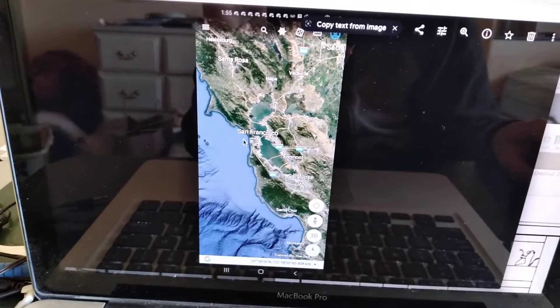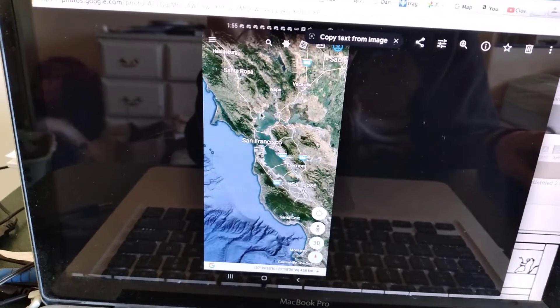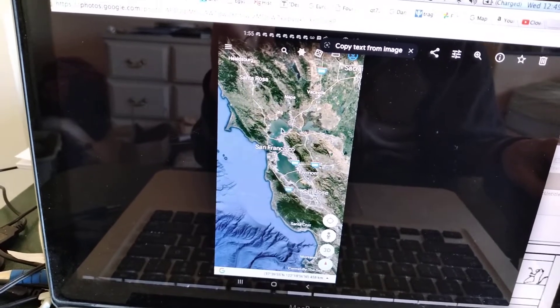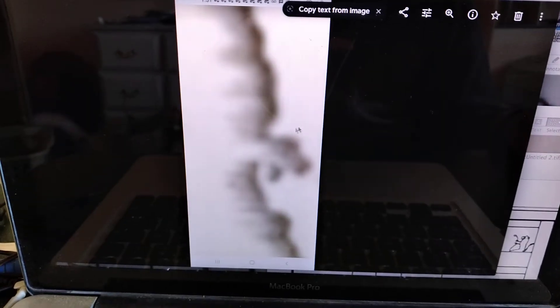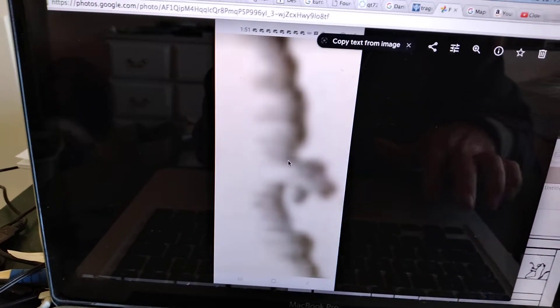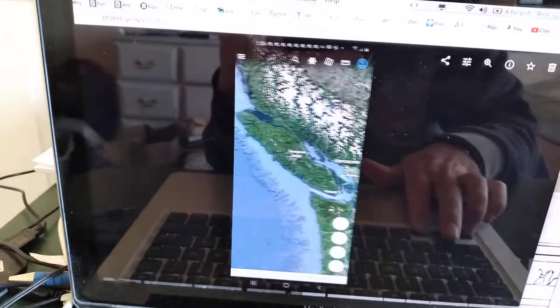That's like the bay area — what I think might be the San Francisco Bay area — with the long peninsula on the south, the small peninsula on the north, and then these two bumps, which would represent these two bumps here. This would be San Francisco right here, and Silicon Valley here, and then Santa Cruz.